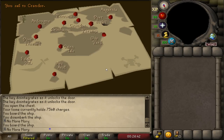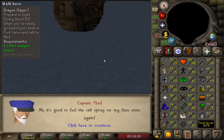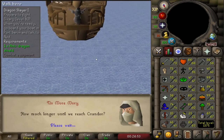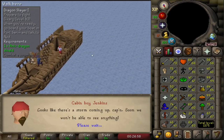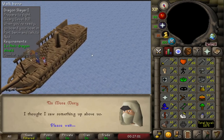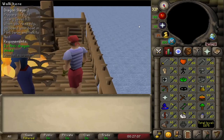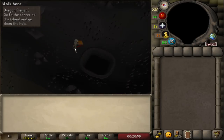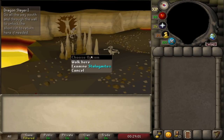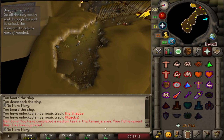I remember this cutscene as a child — it was so hype. I was just so proud of coming to this point. It's nothing special objectively, but it was really cool. One tip: when the cutscene is over, you can click to return up the rope and you'll complete a Karamja medium diary task — and we completed the task. Going down doesn't actually do anything; it's only going up that counts.